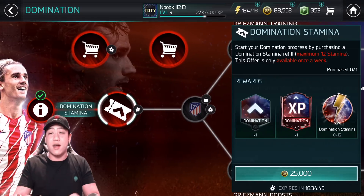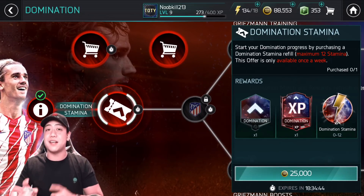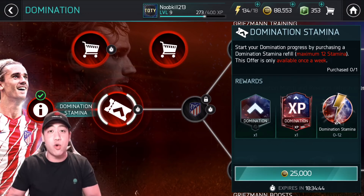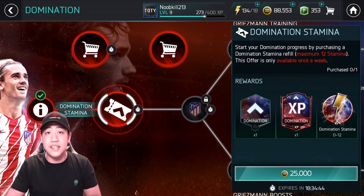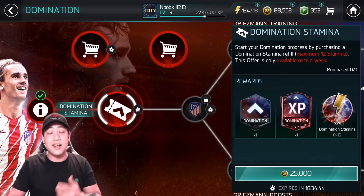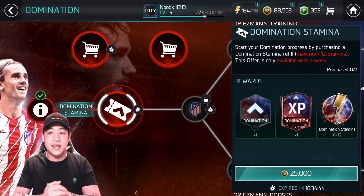Let's move on to the first widget here, and that is the Domination Stamina. I want to call this a Domination Stamina buy-in because it does cost 25,000 coins to buy this offer. You do get one Domination Skill Booster, one Domination XP token, and most importantly, that Domination Stamina.